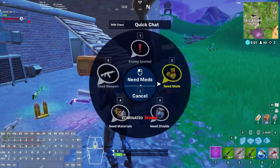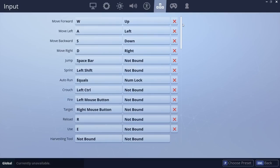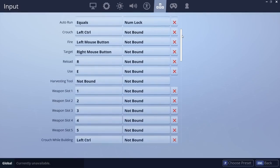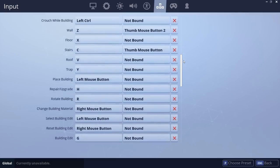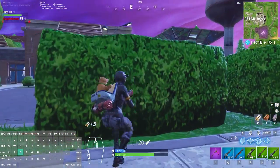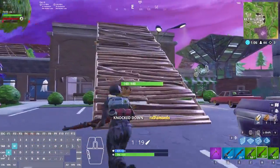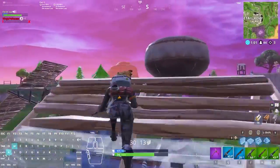Keybinds refer to specific keys you use to perform actions in-game, like shooting and building. Movement keybinds, for example, are always bound to WASD, while shooting and aiming down sight are bound to left and right click. These are your core keybinds and shouldn't need changing. Other keybinds like your weapon slots, building, and edit buttons are all keybinds that you should think about changing. The default bindings for these can work, but aren't necessarily optimal — changing them could make certain things easier to execute in-game.